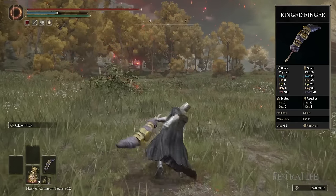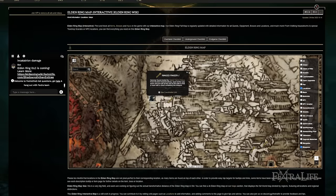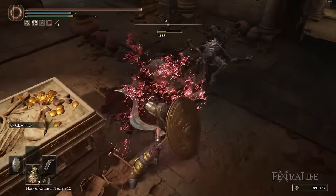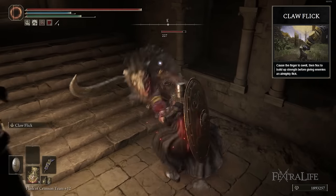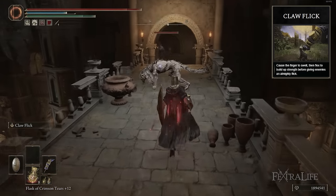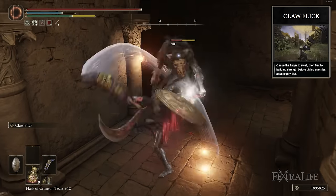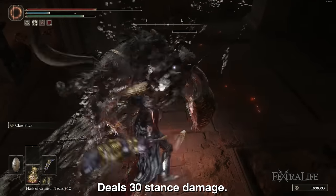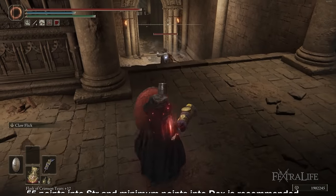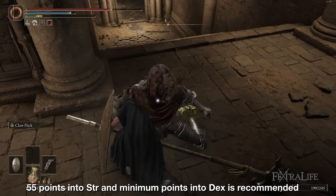Up next is the Ringed Finger. It shares the default attack of other hammers and deals physical damage. It has an average weight for a hammer weighing 4.5, and requires 15 Strength and 9 Dexterity. It's not found until pretty far into the game, but it's tied with the Hammer and Scepter of All-Knowing for the longest hammer in Elden Ring. It scales well with Strength, allowing for easy Great Shield pairing, and its weapon skill Cloth Flick is pretty solid. Cloth Flick expands the finger for a second before flicking the enemy forward, often launching them into the air. The damage is decent for its 14 FP cost, and it causes enemies to flinch when it expands, preventing damage a lot of the time.